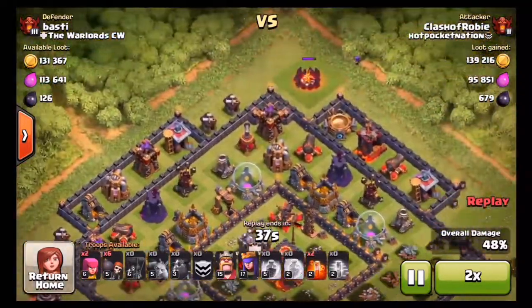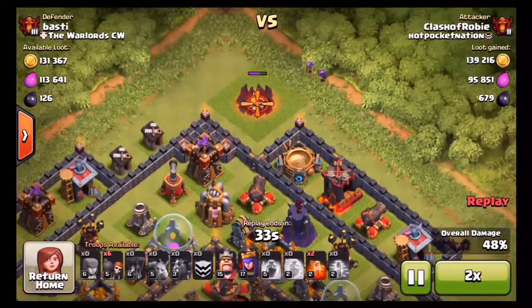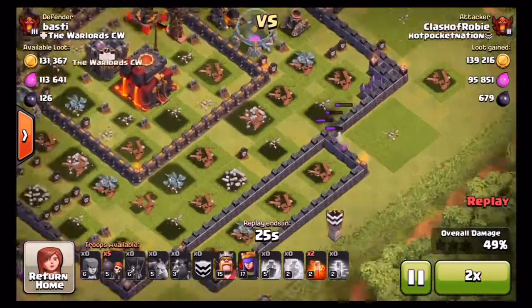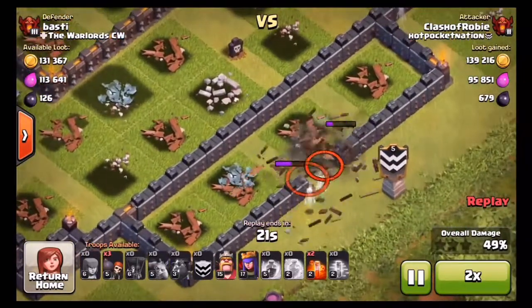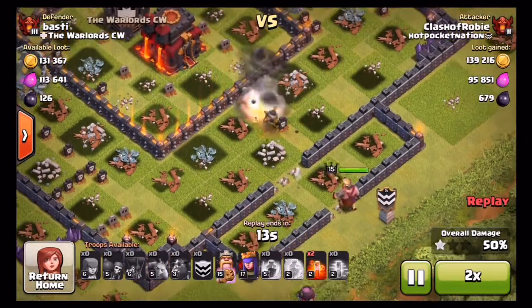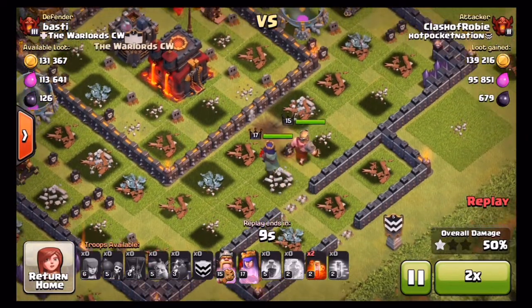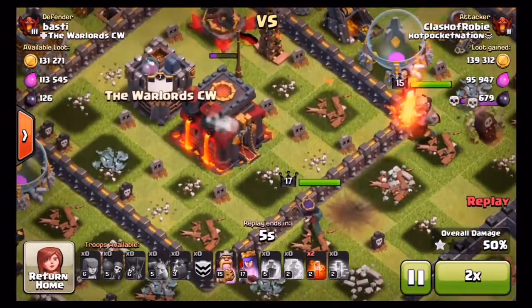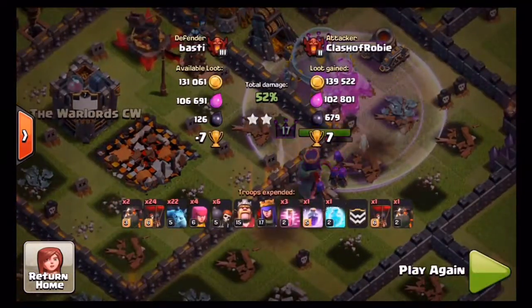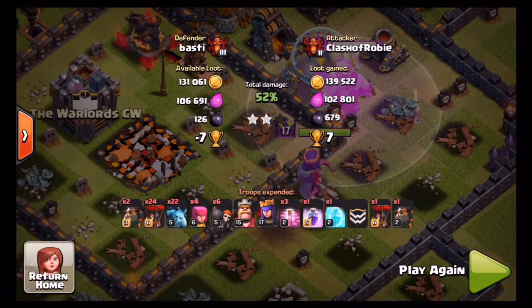On this raid we did have to snipe a couple buildings on the outside to get closer to that 50%. Maybe we can go for that Town Hall now. The clan castle is still up so we don't know what's in it. My king and queen definitely going straight to the middle and there's nothing inside the CC — this is perfect. A nice two-star raid to start off my session, good for seven trophies.